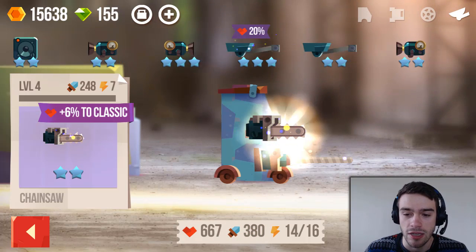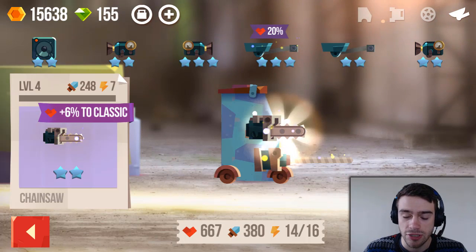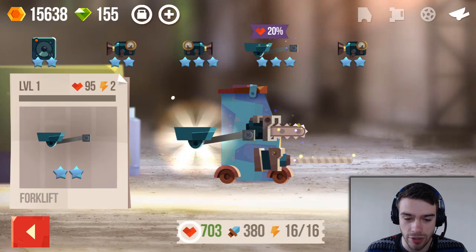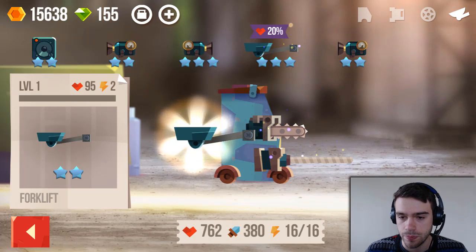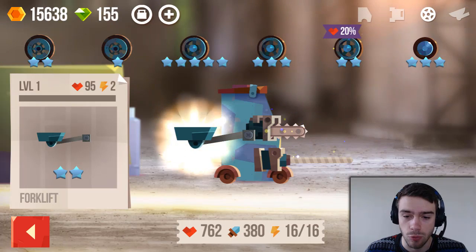Let's take a look at the gadgets. I don't have very many, but there are certain gadgets you can apply. This forklift consumes 2 power — that's exactly what we need. We can add it here. But as you can see, we can not add it anywhere else — it needs to be at this specific attachment point. One last thing to look at are the wheels.